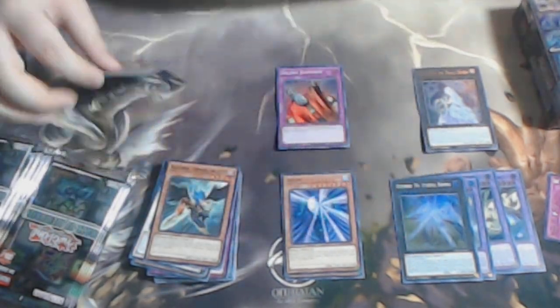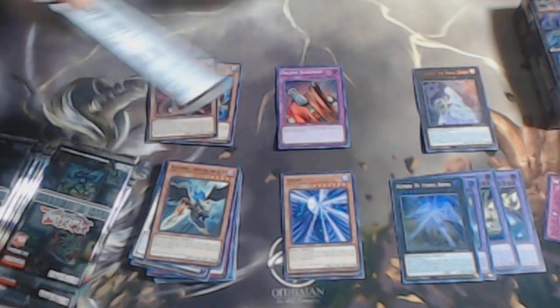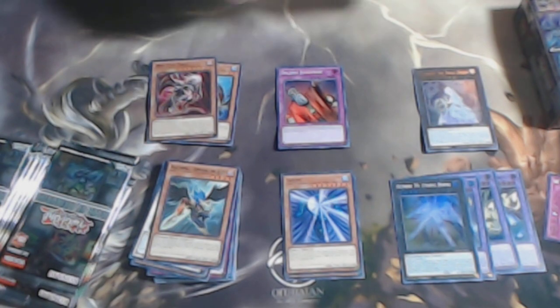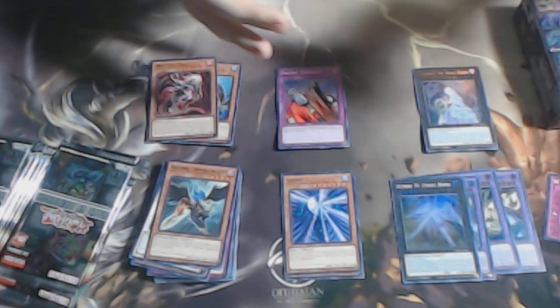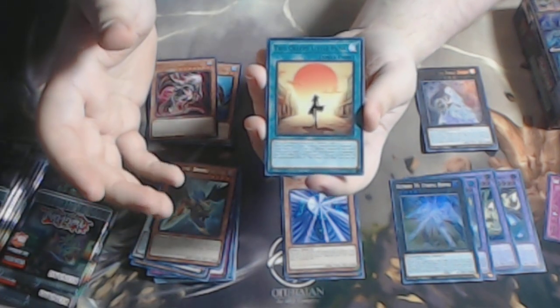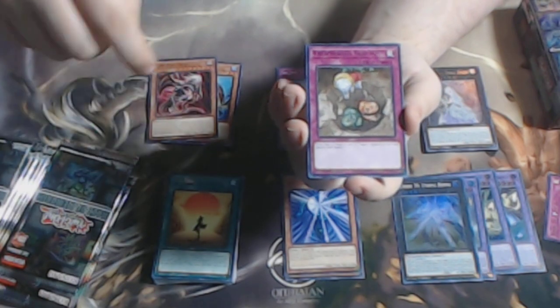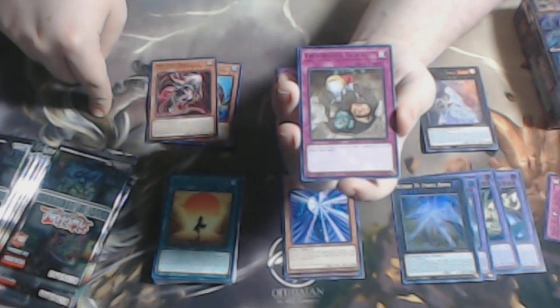So far this box has been pretty good — very good box outside of one damaged rare, but that is fine. Creepy Little Punk — one of the weirdest names in Yu-Gi-Oh. Treasure Trap Hole — I think as of this set, all the trap holes have gotten reprinted.